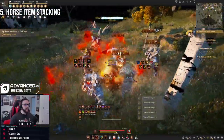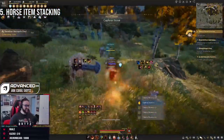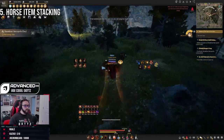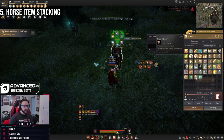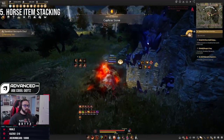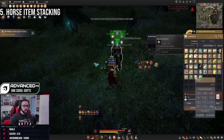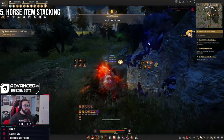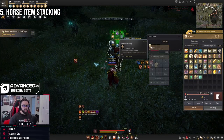Another thing I want to talk about is horse item stacking. You basically juggle the over-encumbered status effect between you and your horse. Once you see at the top right that you're close to being over-encumbered, put all items on the horse. The second time it happens, take all items off the horse to make one big heavy stack on your character, then shove that giant stack onto the horse. Repeat until you're done grinding, then ride in and sell everything.